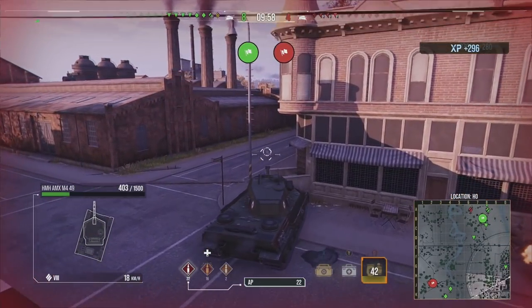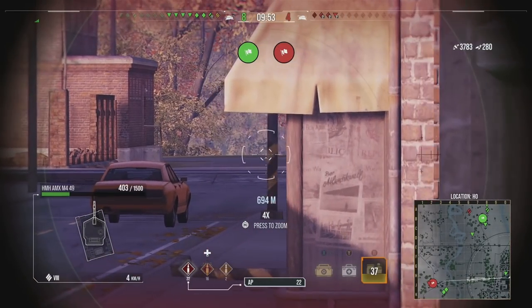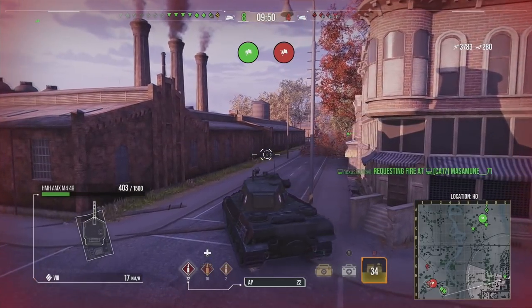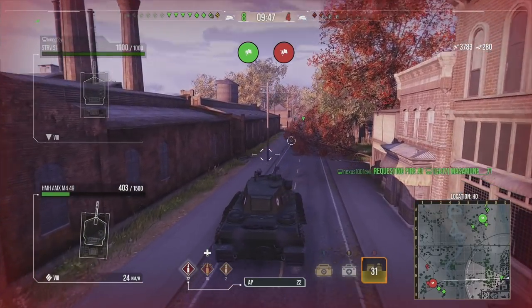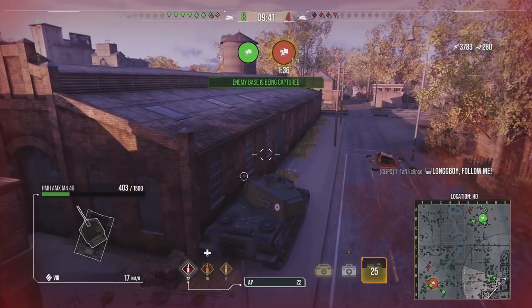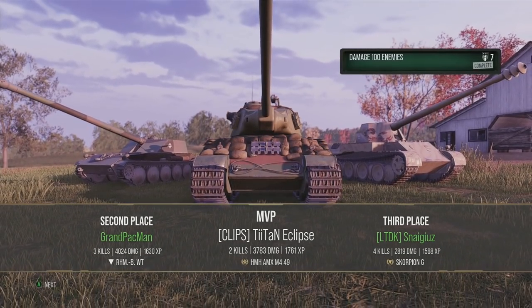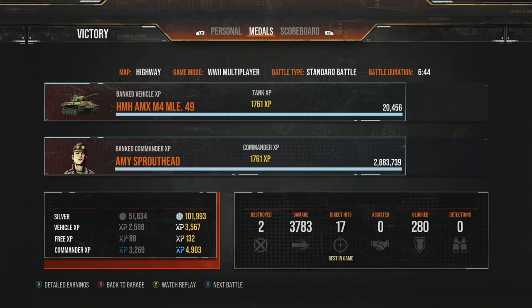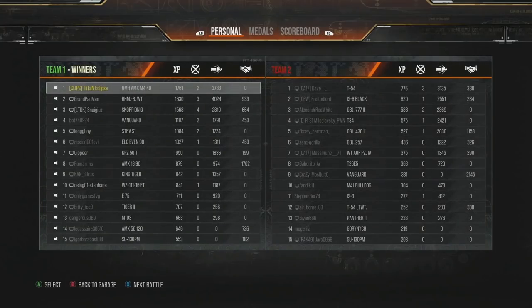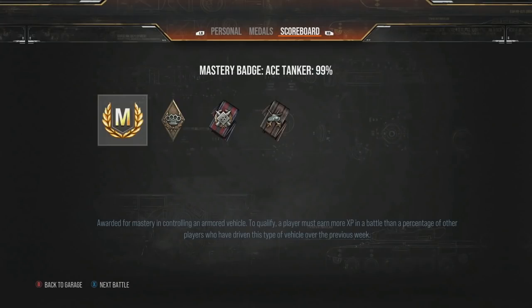Before going around a corner, always try to side scrape — if you just go around the corner you could take a hit and that ends badly. Skipping forward to the end of the battle: a victory screen, 3,783 damage, a nice profit of 101,000 silver, we came top of the team, secured the town, won the game, and got a mastery badge — always a good result.